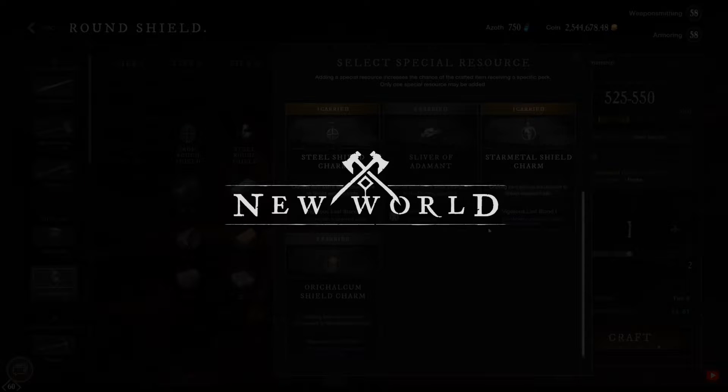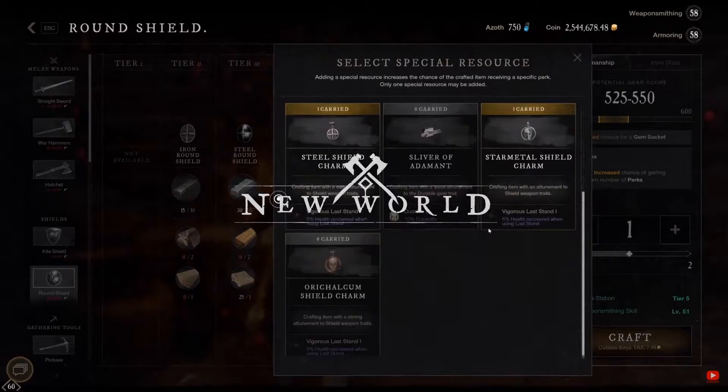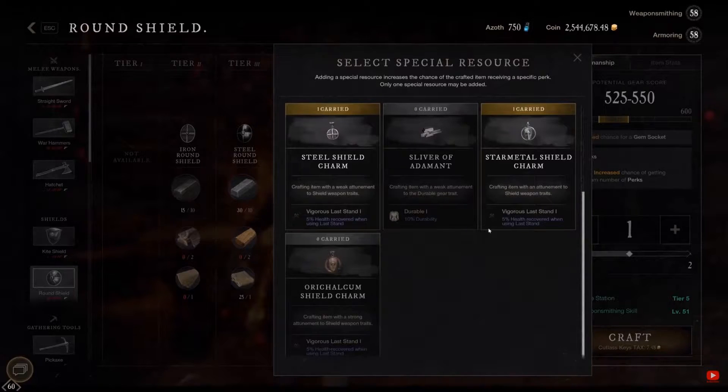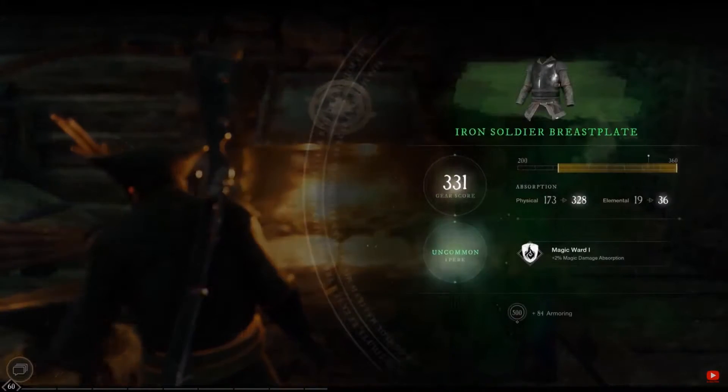What are these special crafting modifiers? When you craft an item it has a chance of getting a perk. By using a special resource you guarantee that the item will roll the perk described in the special resource description, if the item will have a perk. Most times it is enough just to add this special item and you will have a crafted item with that perk.